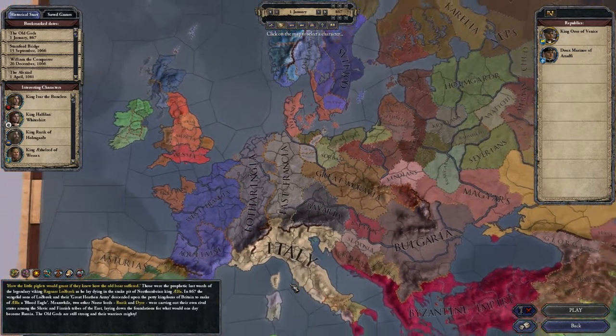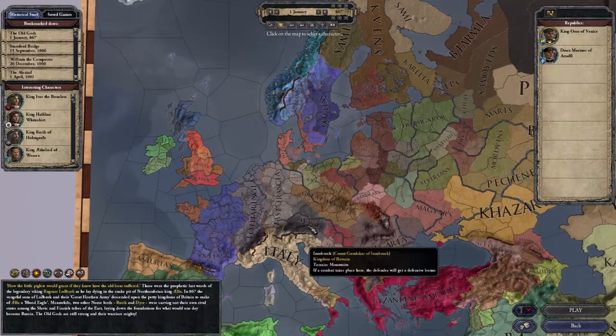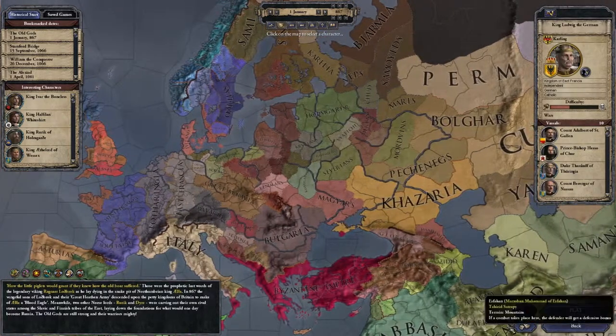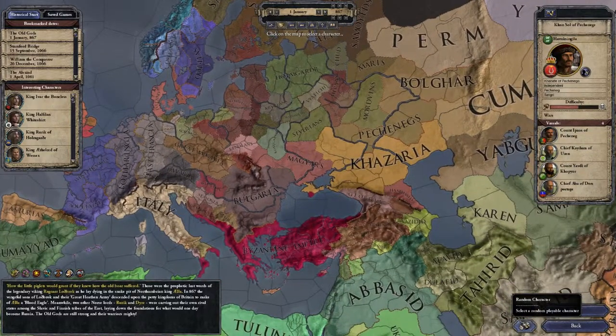Who will I be playing as? I'm not entirely sure. I know I want to be playing as some kind of guy in Europe, and I know I want to play as either a duke or a count, which is not a king. It's basically random until I get some guy inside Europe and we go from there.